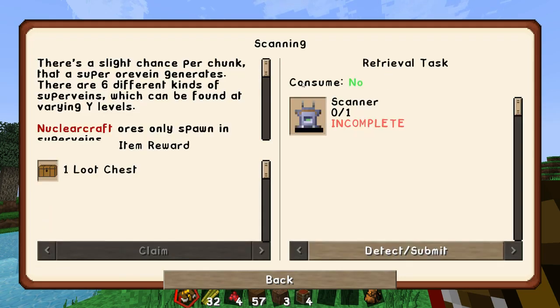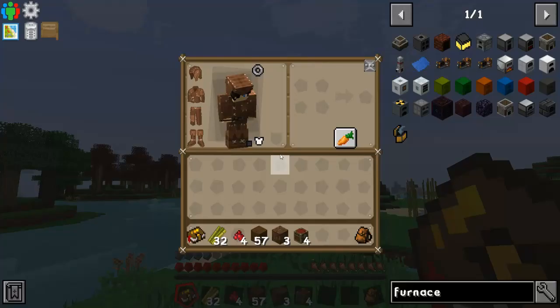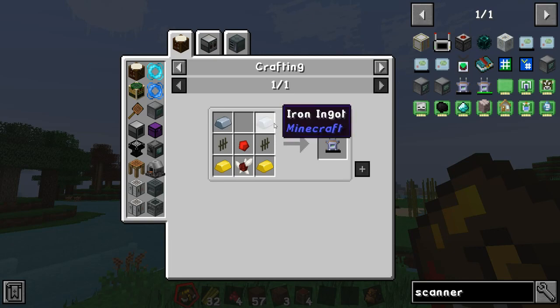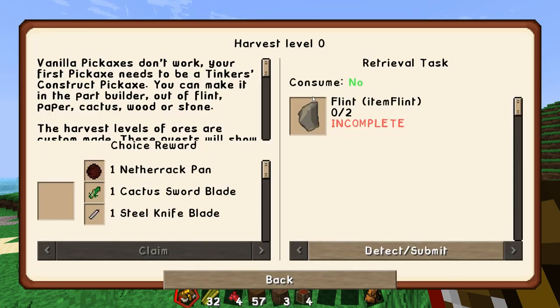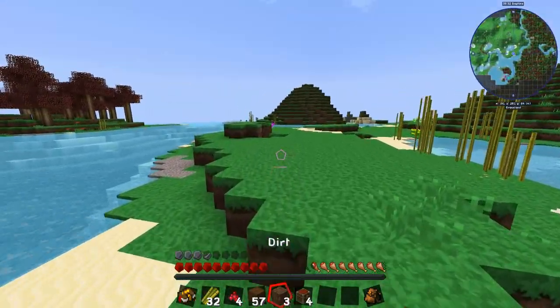The next quest is about scanning and rare ores. There's a slight chance per chunk that a super ore vein generates — six different kinds at varying Y levels. NuclearCraft ores only spawn in super veins. The pack has items to help find ores, the scanner being one. Can we make a scanner now? It needs iron, gold, and redstone — no, we're not there yet.